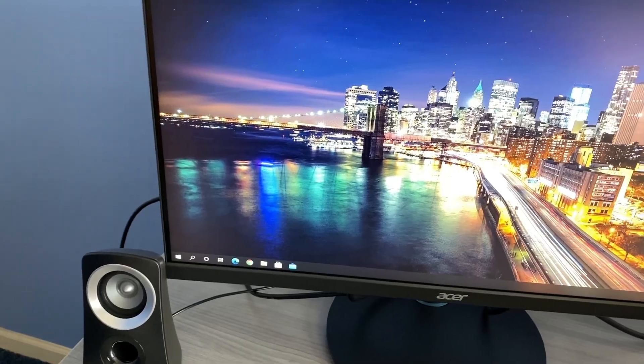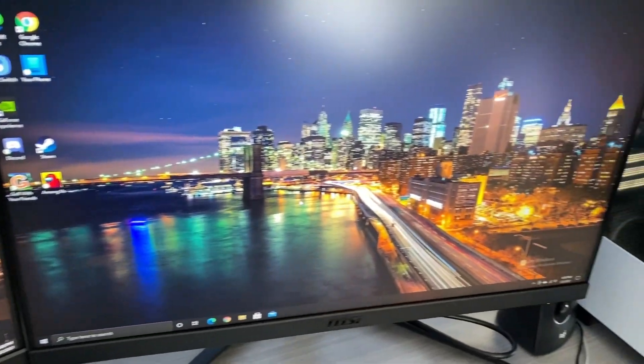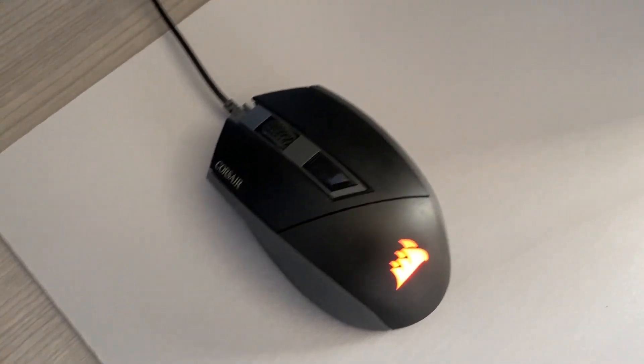For peripherals, we have an Acer and an MSI monitor — both are 144Hz. The Acer one has built-in speakers, and both have been pretty good overall. As for the mouse and keyboard, they're nothing special — not even really gaming ones. The mouse is from Corsair, but the keyboard is one I used in the past for content creation. It's a chiclet-style Microsoft Surface keyboard.